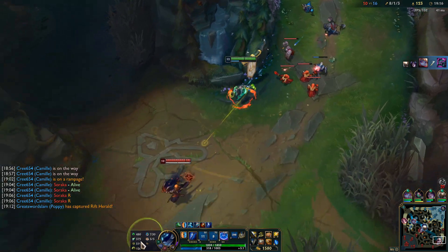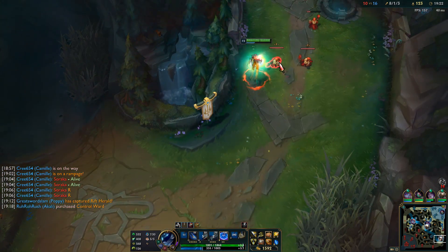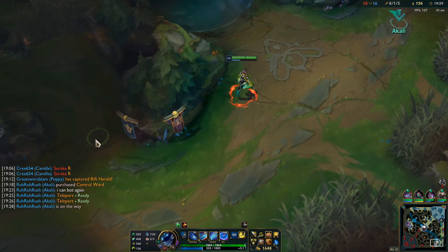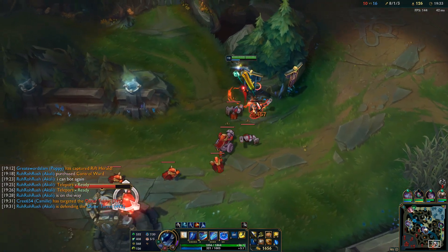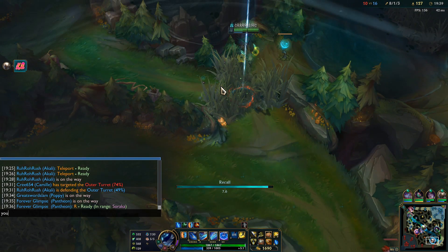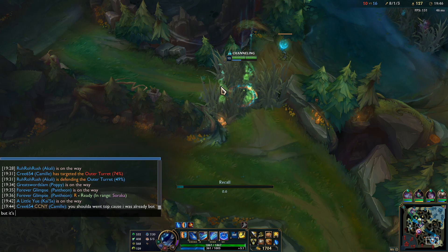Man, you thought this was going to work? That's not how it works — you're not going to kill her when I TP in. The moment you see my TP, back off brother. Yasuo could have gone in as well just because the wave was with him. He chunked her to half HP, so that actually allows me to dive him later on if he sticks around.